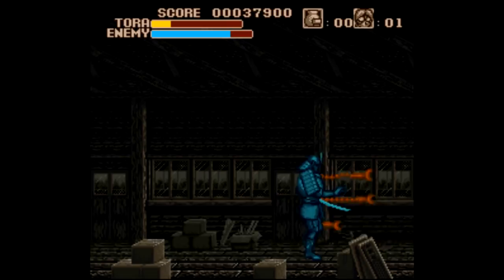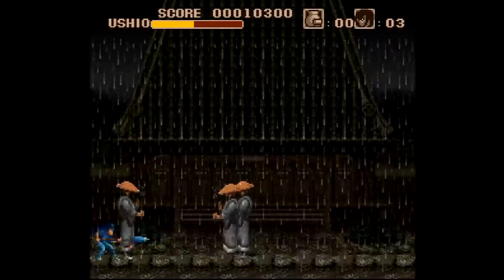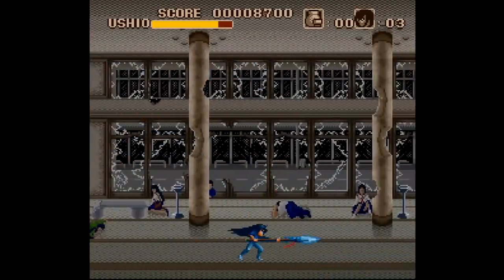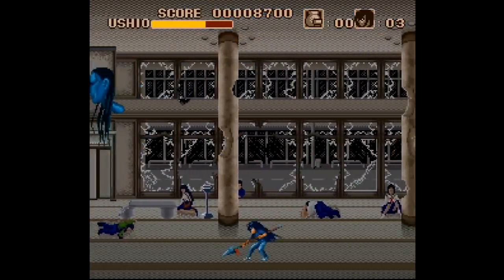You get three lives and unlimited continues to get through ten levels — an introduction plus nine chapters — and there's no saves or passwords here, which is no problem since this is a pretty short game. There is a problem, however, with how this game plays, in that it's not just a short playthrough, but it's a pretty dang limited one too.